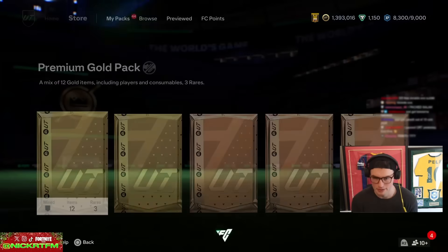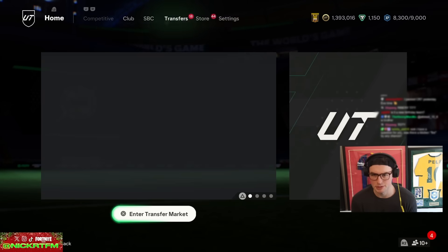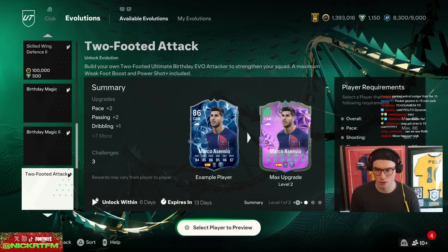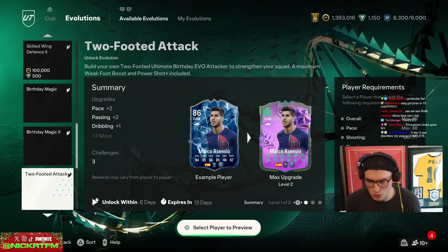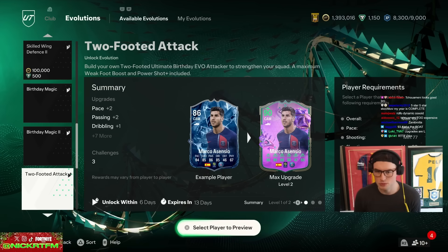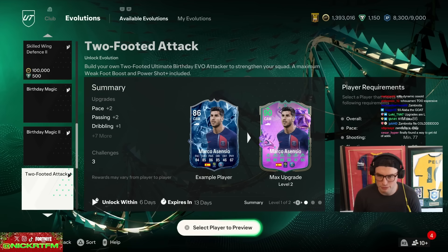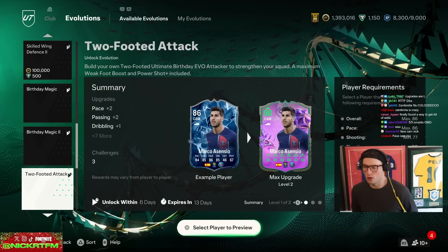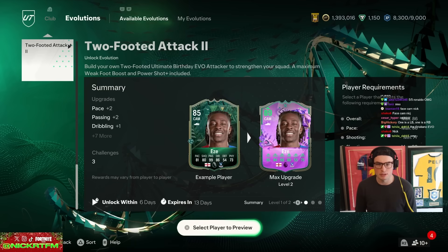There is a CR7 EVO — let's see what people are going crazy about. Build your own two-footed ultimate birthday EVO attacker to strengthen your squad: a maximum weak foot boost and power shot plus included. Overall max is 86 for this one, and it's a free one as well.